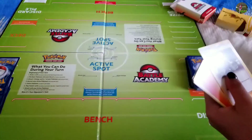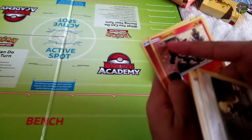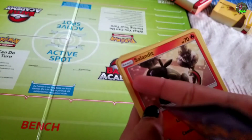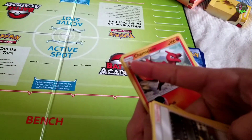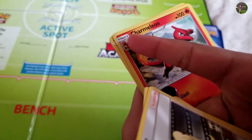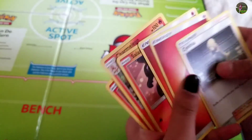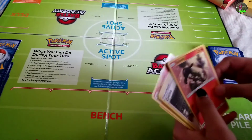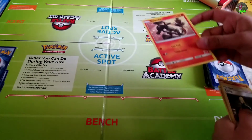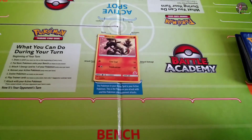First, to start it off, we need a basic Pokemon. Your card will say if it's a basic Pokemon, or if it's a stage one or stage two, right there on the card. I need to put a basic Pokemon in my active spot. I have this Pokemon, so I'm going to put it here since it's basic.